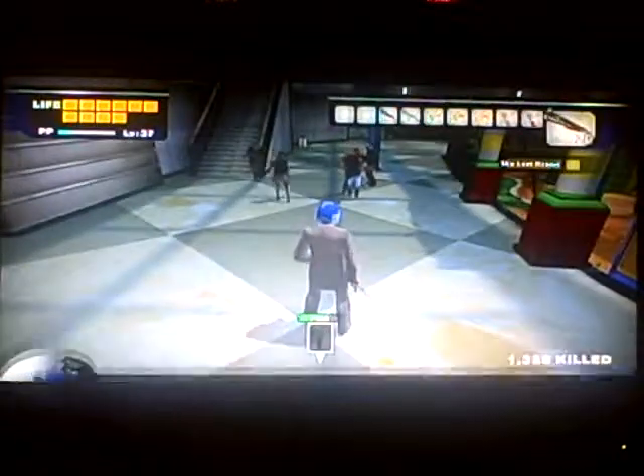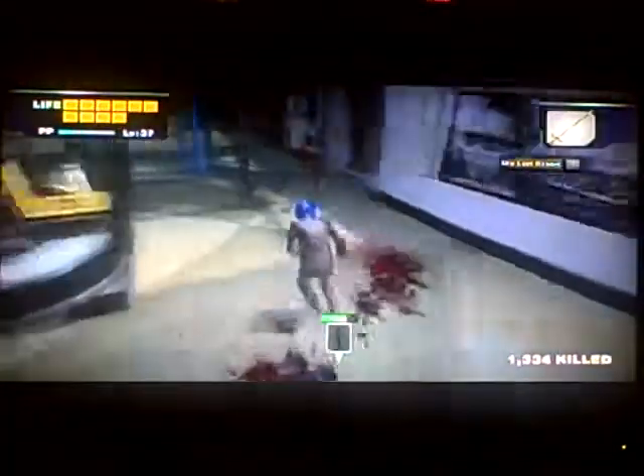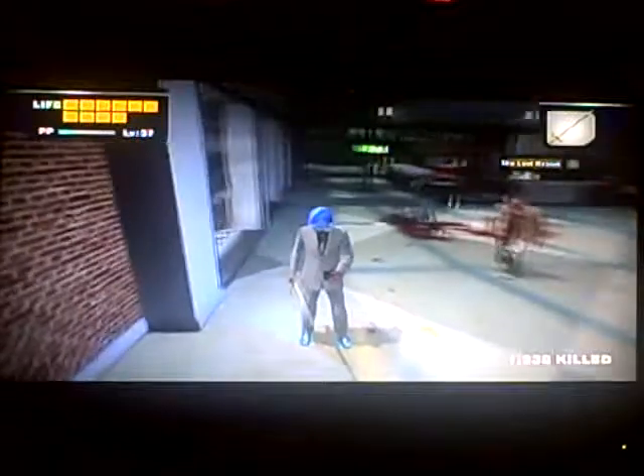Come on, follow me! So let's give him the extra chainsaw that I got, and then let's escort him to the security room. I know I told you guys I wasn't going to be saving any survivors, but I need this guy because I think Molotov cocktails are really helpful. I've never used them before, but I think they're really helpful. So I'm gonna save this guy.